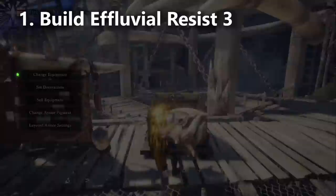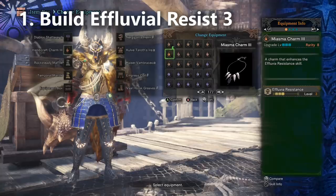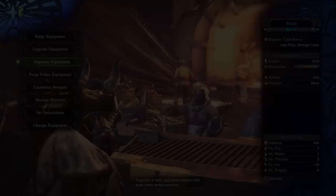If you haven't played the game long enough to unlock three miasma decorations, you're probably not ready for this fight. Your other option for building effluvial resistance is to either wear the Valhazak beta legs or build the miasma charm. You do have options, it's just that you really haven't played the game very much if you don't have three miasma decorations.